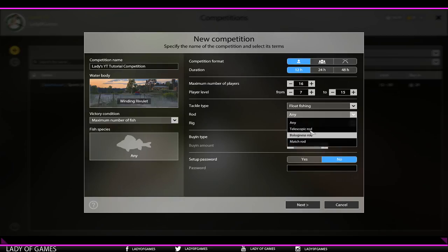If you select float fishing, you can further specify the rod type: telescopic, bolognese, or match. Say we go with telescopic - then you can also select which type of rig. If you're float fishing with a rig not on the list, you can still catch fish but they will not count. Make sure you meet the tackle type requirements. Having match rod, which unlocks at 60% float fishing level 15, is very hard to achieve. Let's set that back to 'any'.